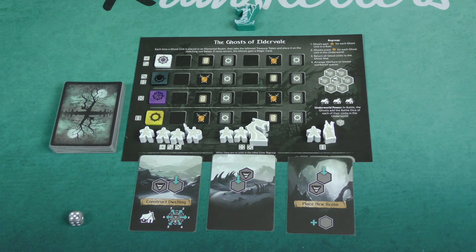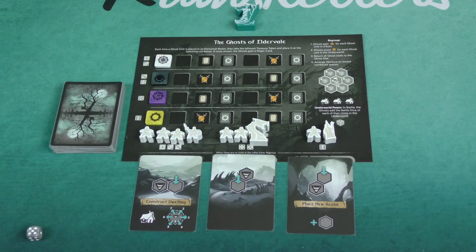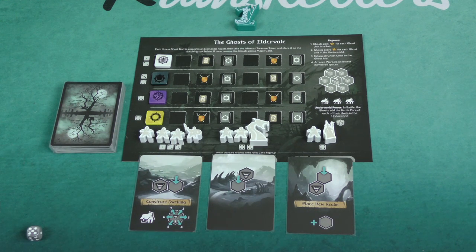For the purposes of the solo review of Dwellings of Eldervale, I'm not going to do a general game overview. If you'd like to see how the game is played, you can take a look at our Four Corners review — there was an overview done of that. I'll post a link in the description. I'm just going to show you the components that come in the box for the solo game. You have a mat for your AI opponent, the Ghosts of Eldervale, and they recommend you use either the white or the black factions — just a nice thematic thing. For this demonstration, I'm using the white faction for the Ghosts.